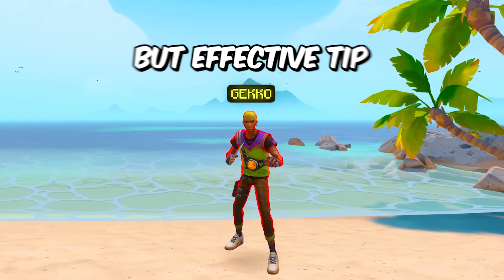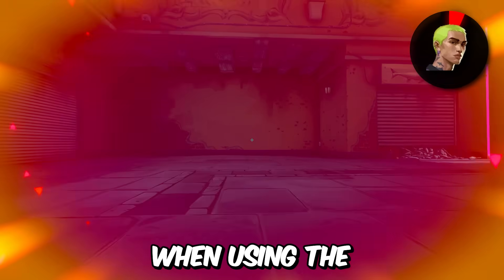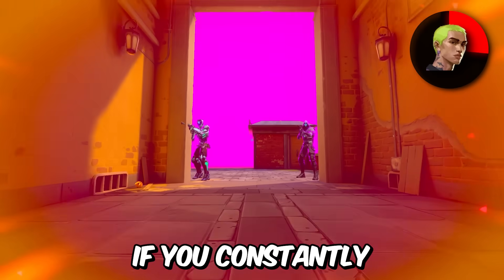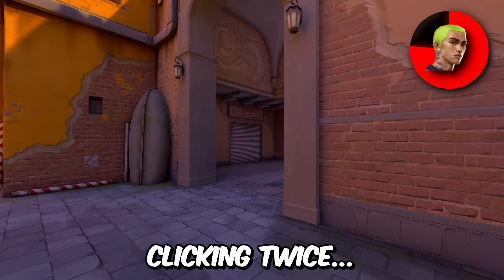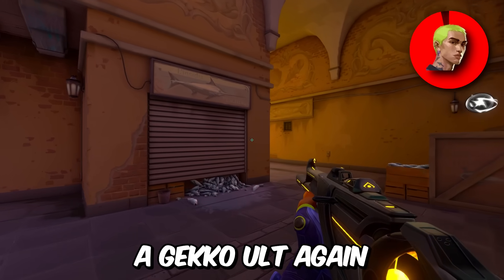For Gecko, a very simple but effective tip: when using the Thrash ability, if you constantly overshoot it and it's popping behind them, you can actually detonate it midair by left-clicking twice. So never miss a Gecko alt again.